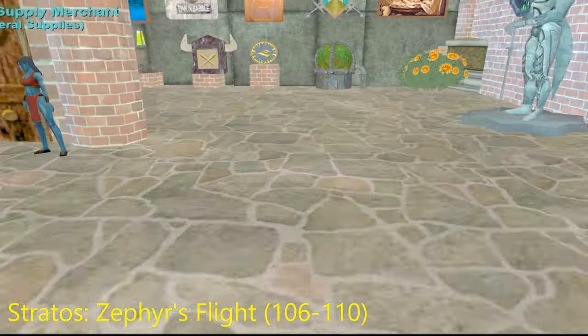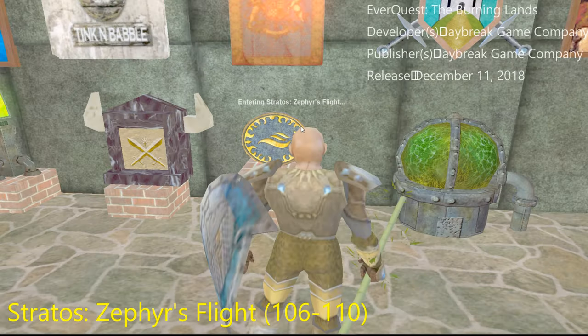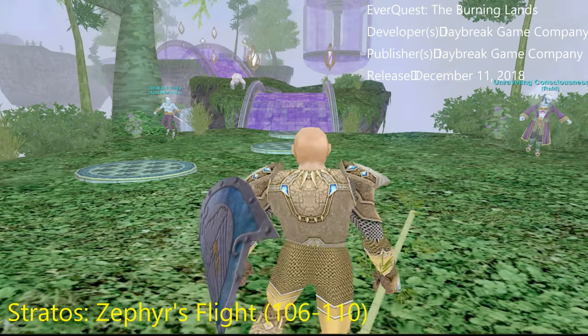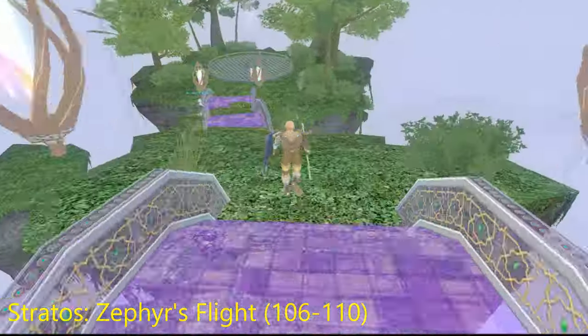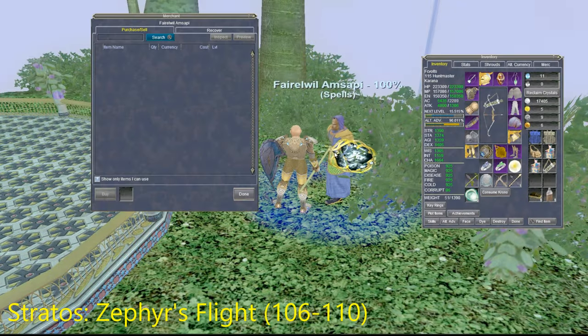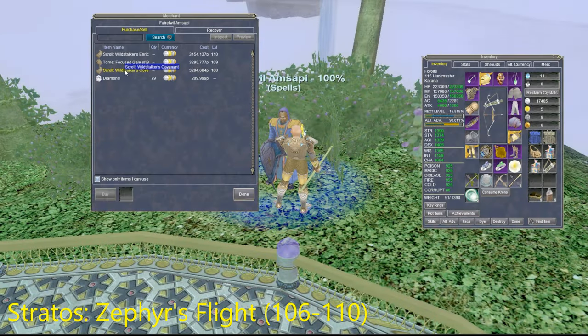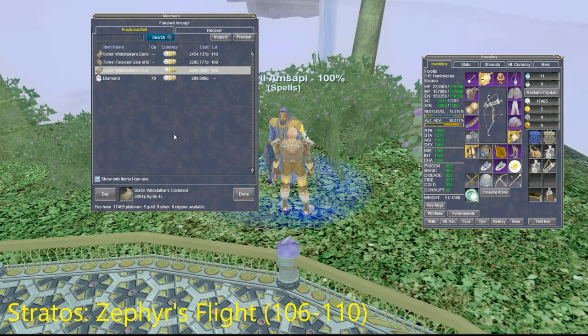Now on to Stratos for more level 106 to 110 spells. This was the Burning Lands expansion — they released a few more spells for every class. Once you zone in, there's a little bridge area here that's kind of hard to see, and there should be a vendor to the right. Looks like there are a few spells here for my ranger that I have to pick up yet.